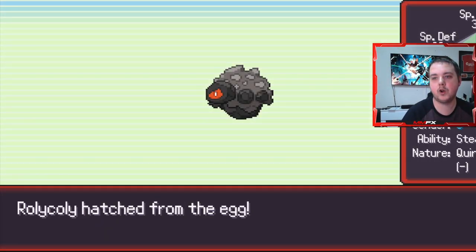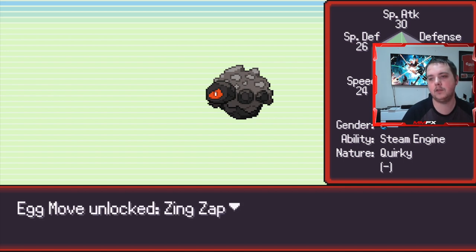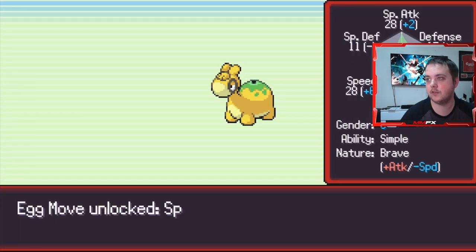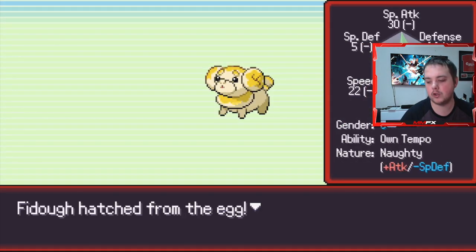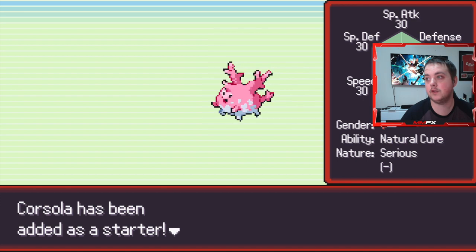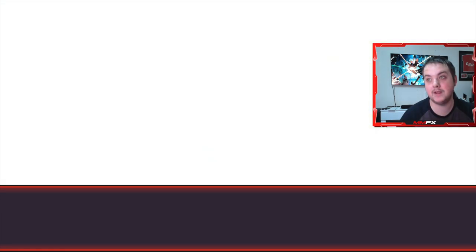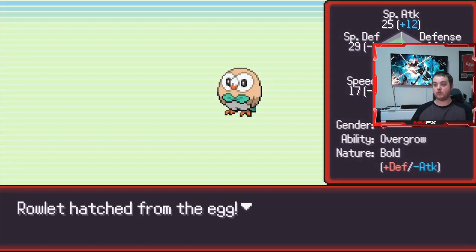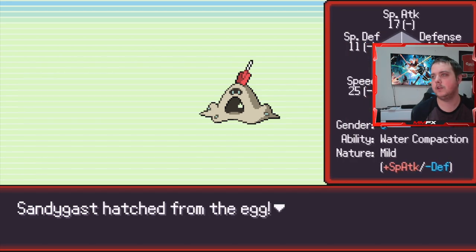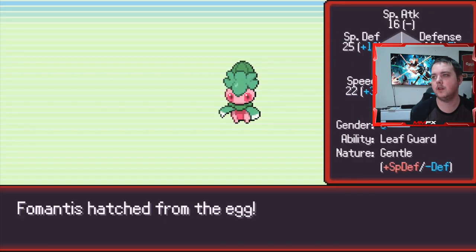Basically the best thing about all this is you're getting egg moves at the same time, which is amazing - especially for legendaries and things like that, which we're hoping to hatch from our epics soon. The legendary has been going on longer. This one is incredible though - 30, 30, 30, 27, 29, 31 - that's really good, and it hasn't increased any of our IVs so that means we have one that's better. Rowlet, a really good one as well - not the best nature, but Snipe Shot we'll take. Morpeko and Sandygast.